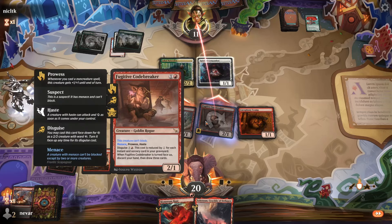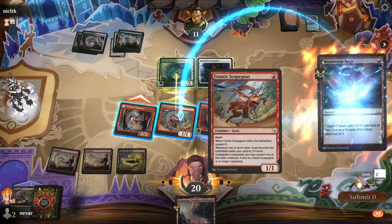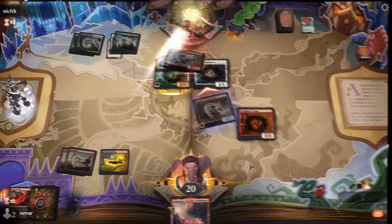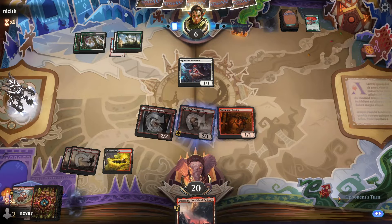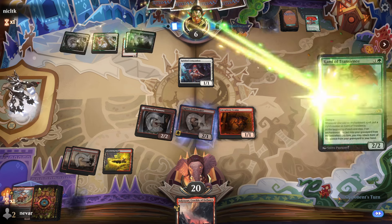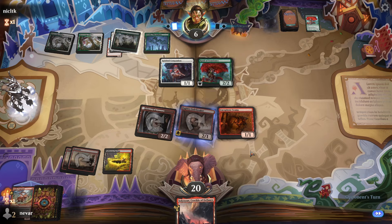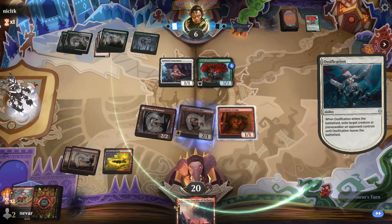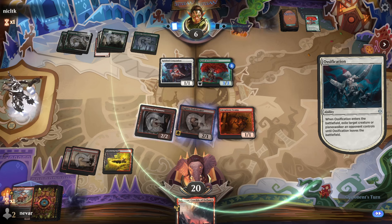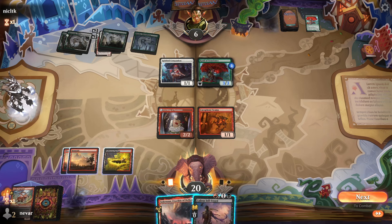He blocks the Scapegoat. We're going to take out this Naturalist — I don't want him gaining too much life, especially as big as he can grow it with Calyx and all the champions they play. Got him down to six. He plays Kami — looking pretty good here. Another Ossification — we lose our Fugitive. That's what I would have taken. Although he should probably respect this Scamp. There goes the Callous Sailsword.